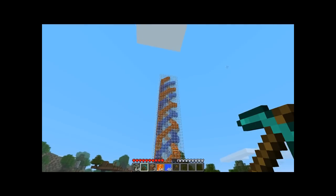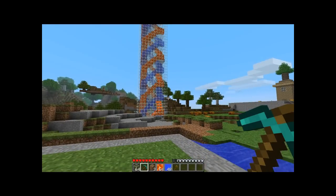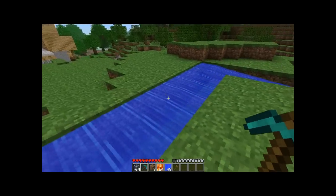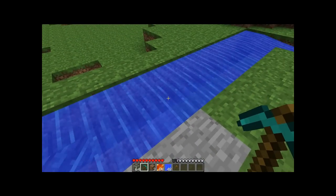This is a tutorial on how to make a quad helix tower with water and lava going around it. First off, you will want a 10x10 base surrounded by a moat that's two wide and two deep with water in it so you don't die when you jump off.